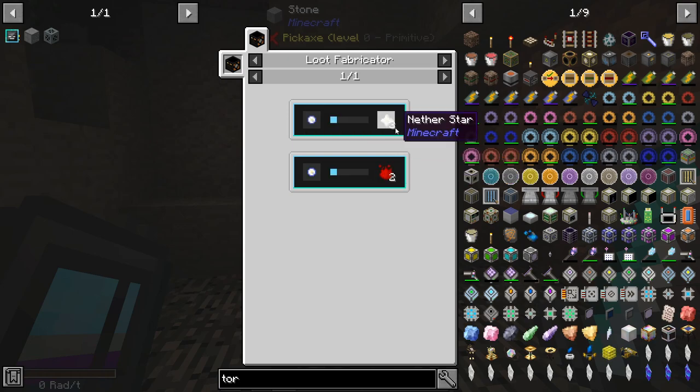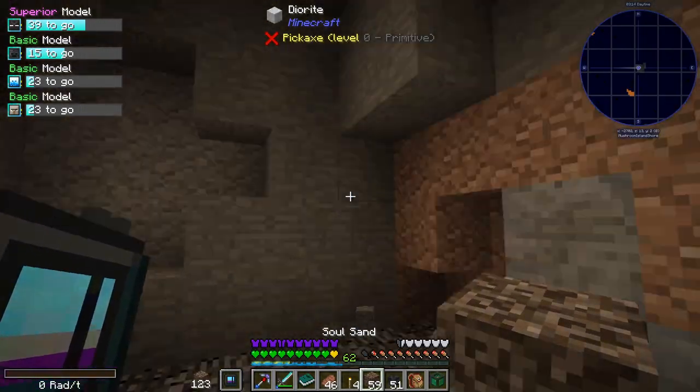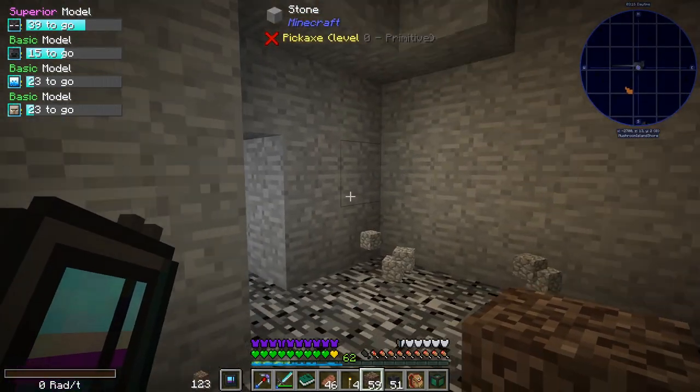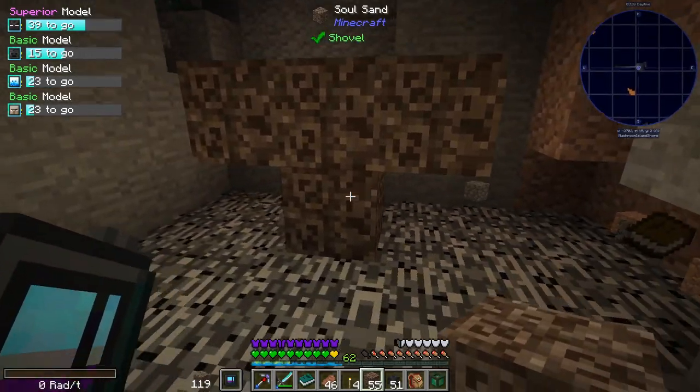And Wither Matter can be used to get Supremium, which seems easy. But it's time to grind some more Withers.